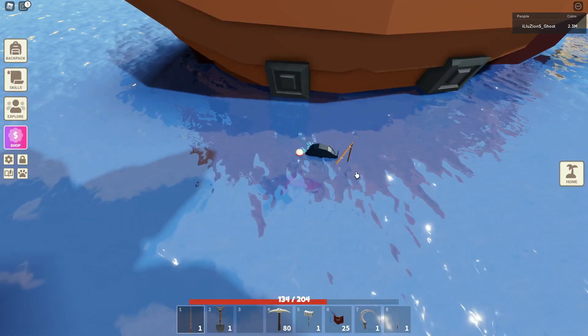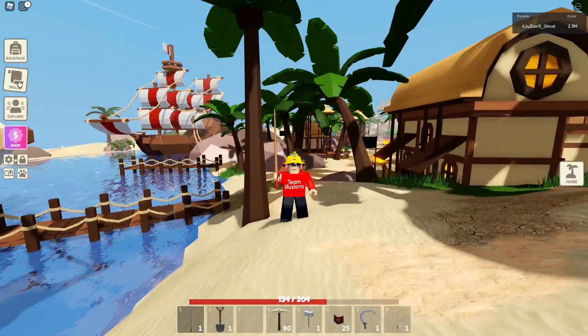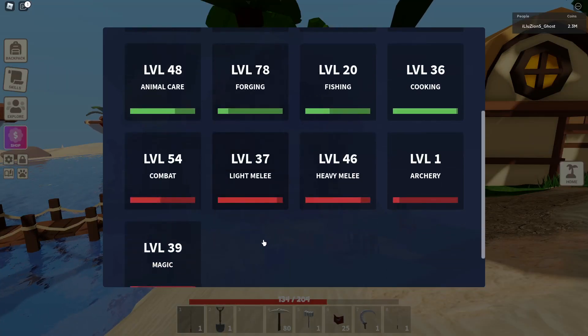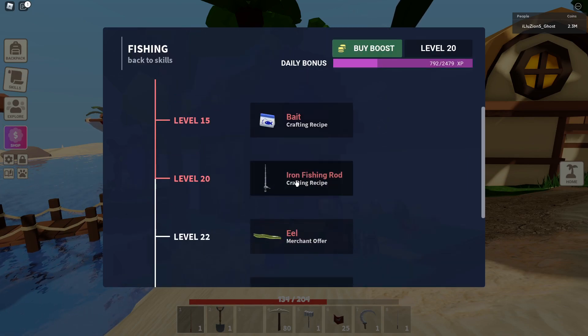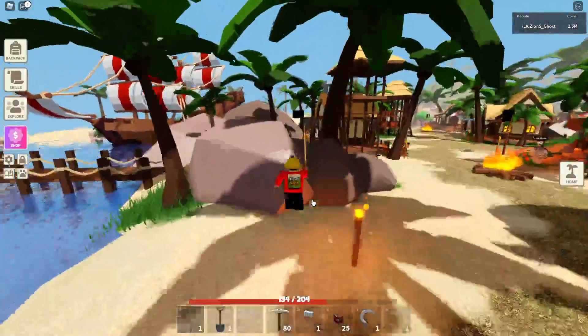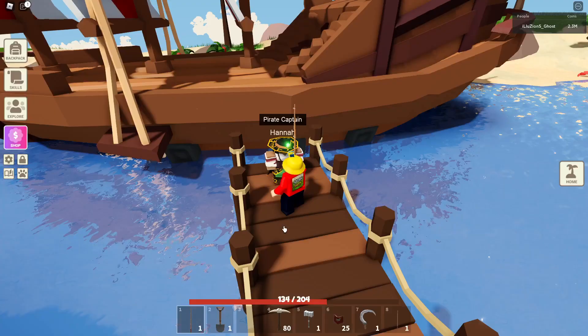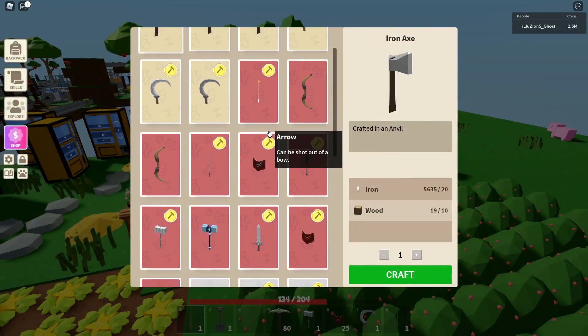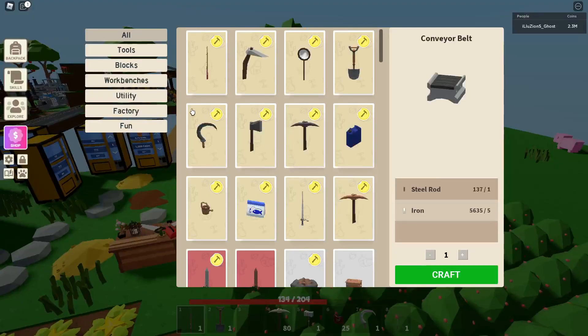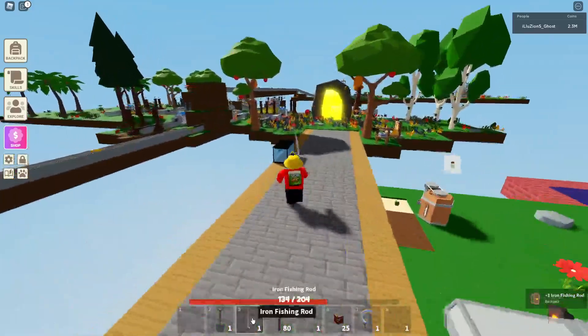I suggest using the iron fishing rod if you have it - the wooden one is not the best for this. Once you have the opportunity to ditch the wooden one, get a different one. If you look at the fishing skill menu, you get the iron fishing rod at level 20 or 30. I think it betters your chances of actually getting good things instead of stupid fish like I've been getting using the wooden one.